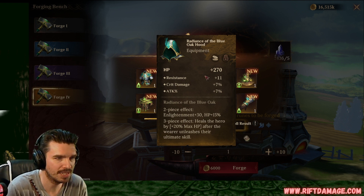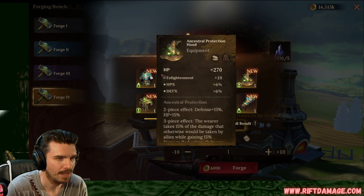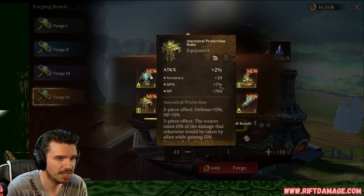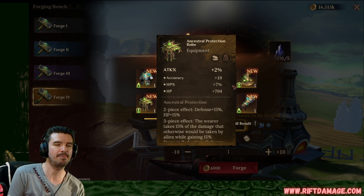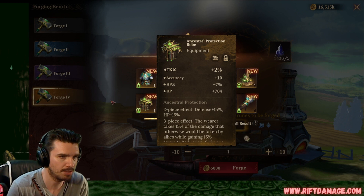Attack, crit damage, and resistance. We'll keep it. Not bad. Flat HP helmet. Enlightenment, HP and defense. Not bad. Attack percentage, HP — that's a good piece of armor right there. We'll keep that. Hopefully it rolls into HP percentage.